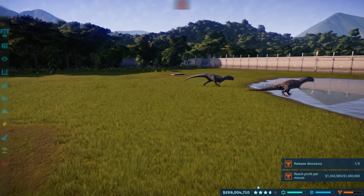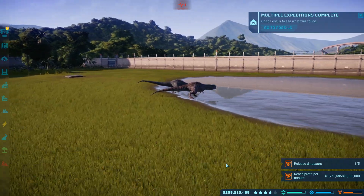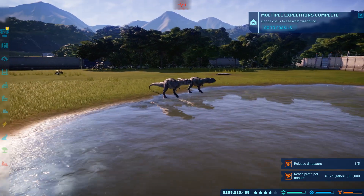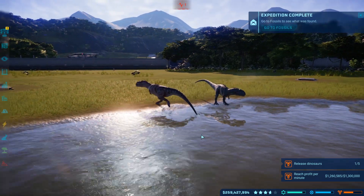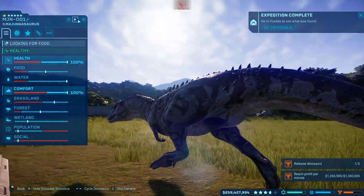Hello everybody, Minnistorm here, and welcome back to Jurassic World Evolution. In the last episode, we got the Security Division mission finished, and then went about trying to get our new carnivore exhibits up and running for Majungasaurus and Carnotaurus.